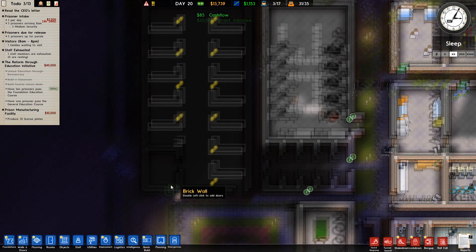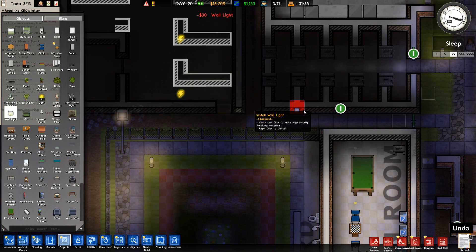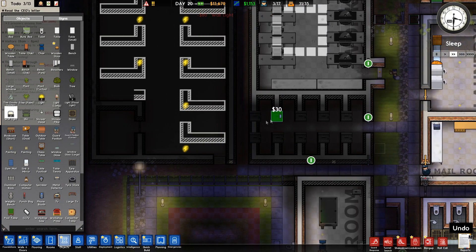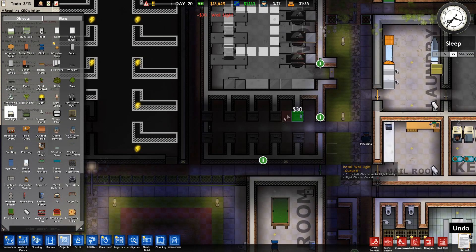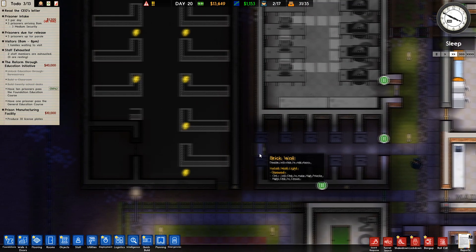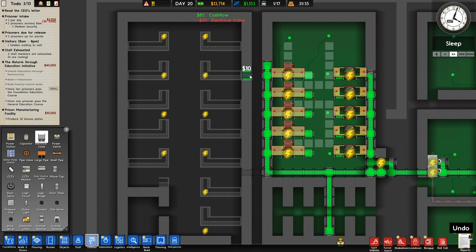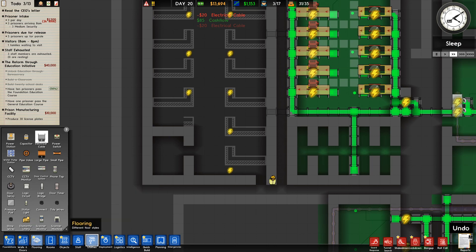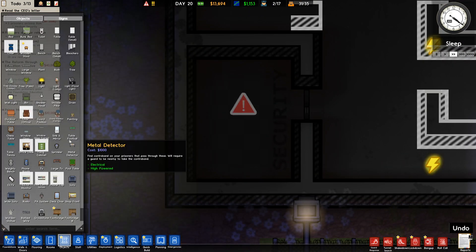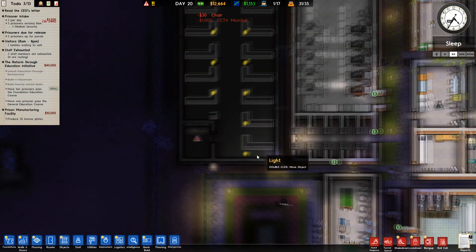That actually worked out quite well. Now we can do the room — we need lights along here as well. Let me put wall lights and put some more lights along here. Is it fog of war or is it the lights? It's definitely fog of war. Let's get some security in here — security office, and we're going to go with the CCTV monitor. Put that there and a chair — there you go.